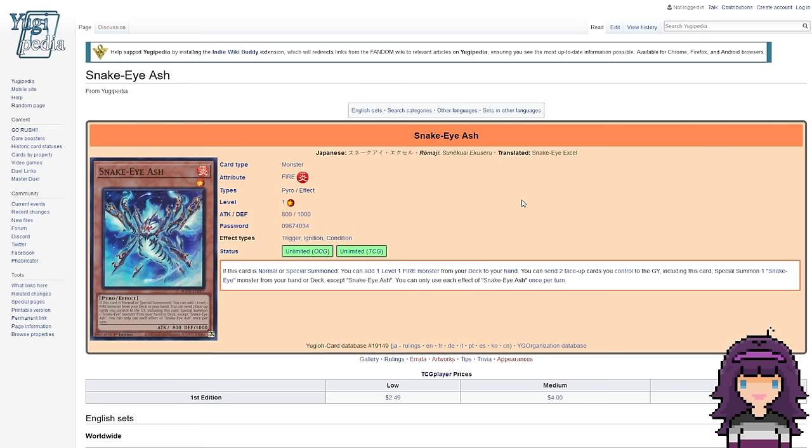Now we're going to look at some Snake Eye cards — these are also going to be Level 1 FIRE monsters, so definitely keep that in mind when thinking about using them with the Sinful Spoils engine. Snake-Eye Ash is a Level 1 FIRE Pyro monster with 800 ATK and 1000 DEF. If this card is Normal or Special Summoned, you can add one Level 1 FIRE monster from your deck to your hand. You can also send two face-up cards you control to the graveyard, including this card, to Special Summon one Snake Eye monster from your hand or deck, except Snake-Eye Ash. You can only use each effect of Snake-Eye Ash once per turn. You can do both effects in the same turn, which is kind of wild — and note it says face-up cards, so you don't even have to summon out another monster; you could send a face-up Spell or Trap card to the graveyard as well.